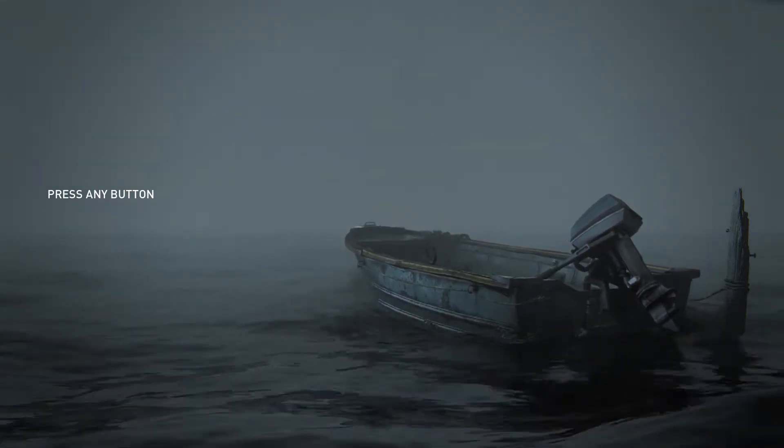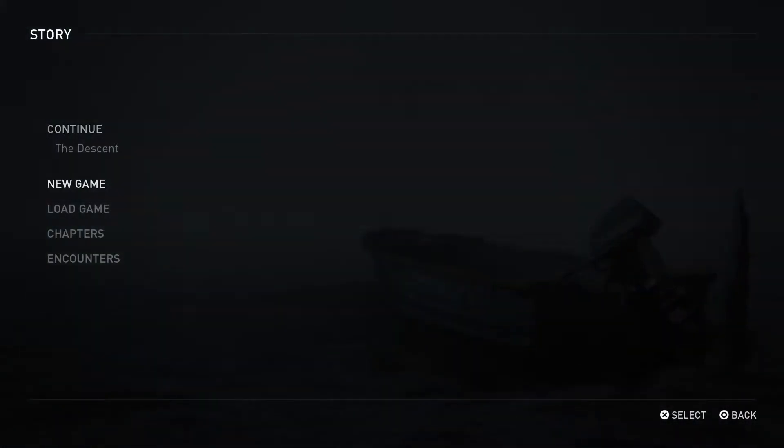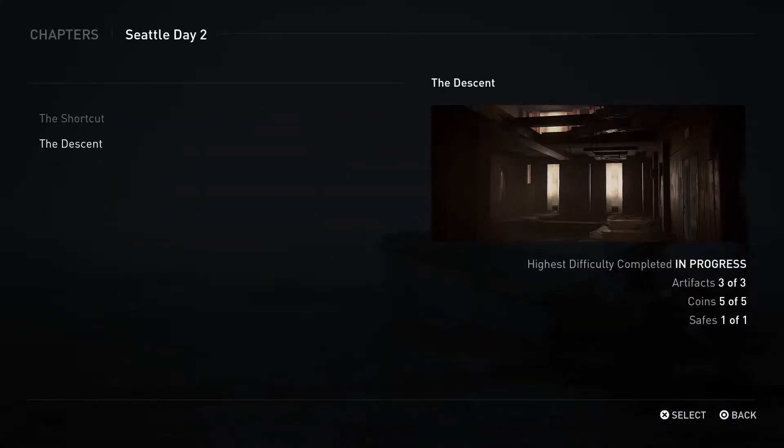Heyo! This is YetiWhiskers, and today we're going to be walking through all the collectibles on the Descent. We're going to head down to Chapters, Seattle Day 2, in the Descent, and you can see there are three artifacts, five coins, a safe, as well as a weapon that we're going to go gather. Timestamps for each of those are in the description below.